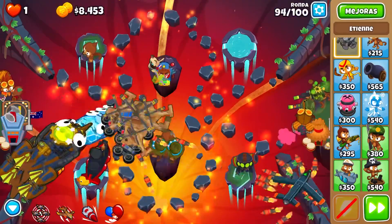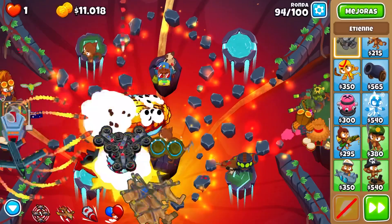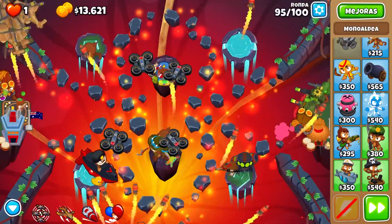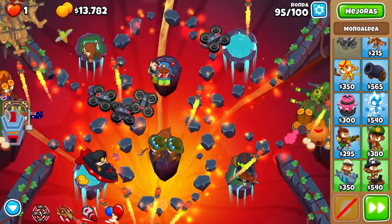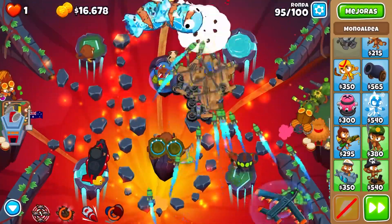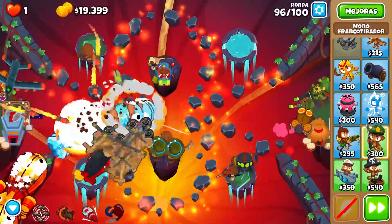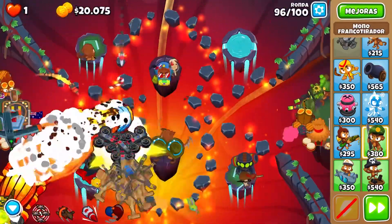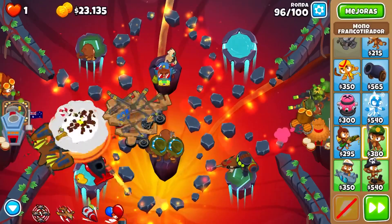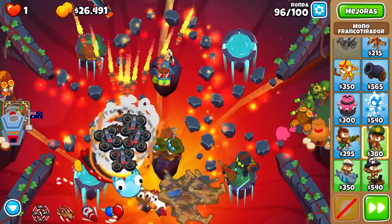For round 100, we're going to need a first strike, so we'll get that too. And then we also get Moab Glue and some Moab Presses, like I had in the reference, and that should pretty much be all you need. You can spend the extra cash on stuff. On round 98 it is kind of close-ish, but it can work out just fine. And if you have everything under the villages, it will work out even better. So that is basically how you use the Comanche Commander — it is pretty good, it has a lot of damage, and it definitely has enough damage to carry through a game of CHIMPS. And that is all. Goodbye.